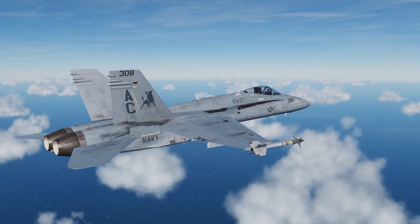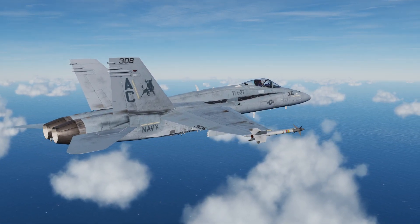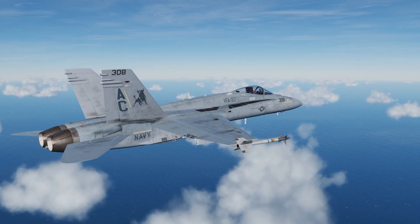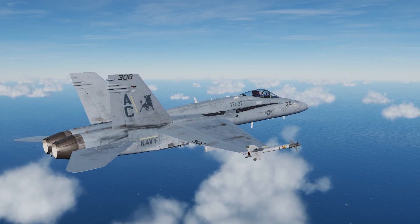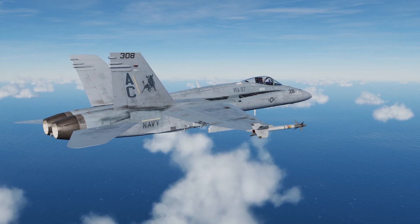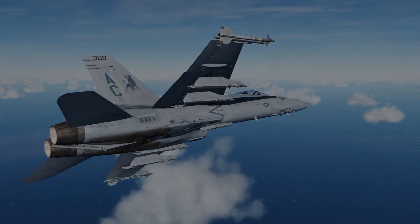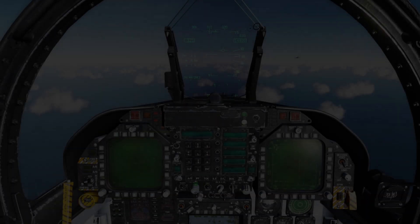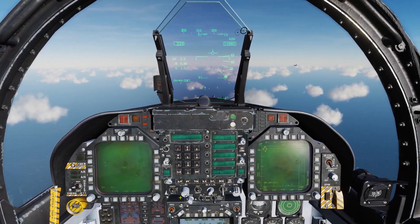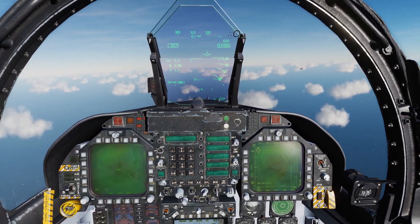Just a couple of configuration options in VAICOM that I thought I'd mention. I do have the comms menu disabled, so it's a little more immersive and the comms menu doesn't pop up when you're transmitting over the radio. I also have the pilot's voice in-game disabled because I don't want to speak a command and then have the pilot repeat the exact same thing I just said.